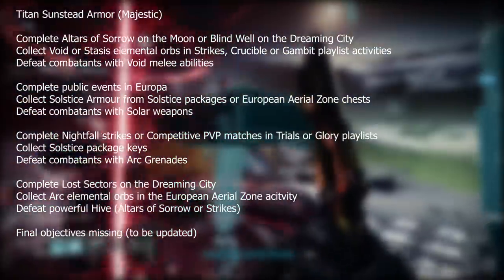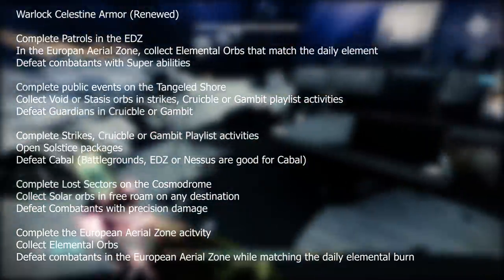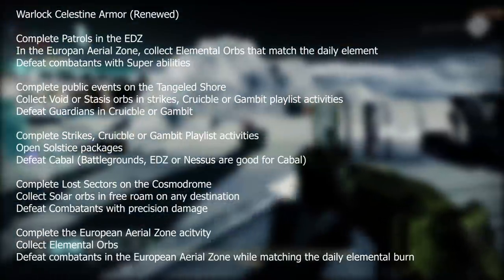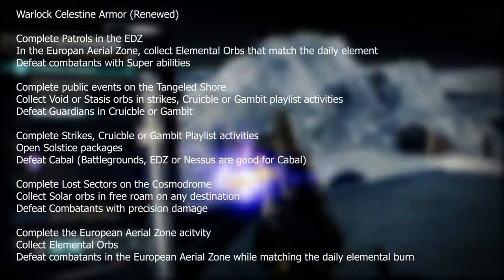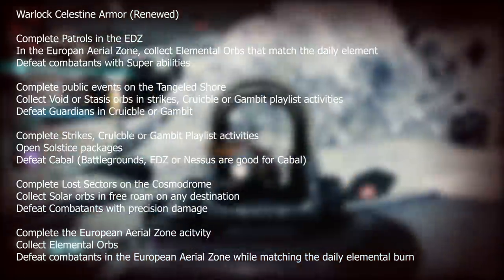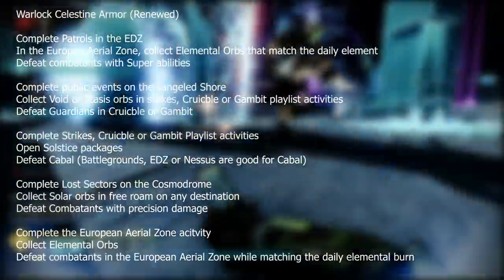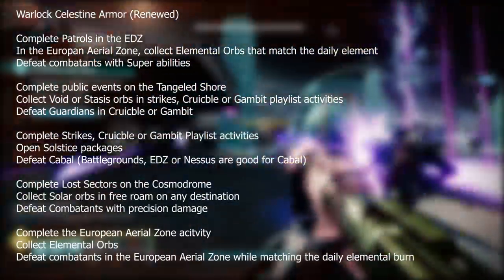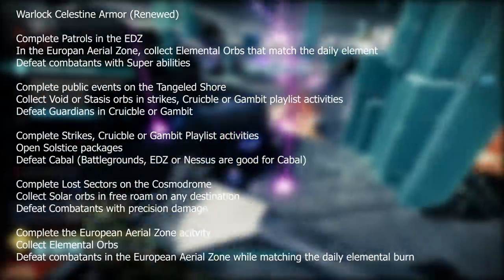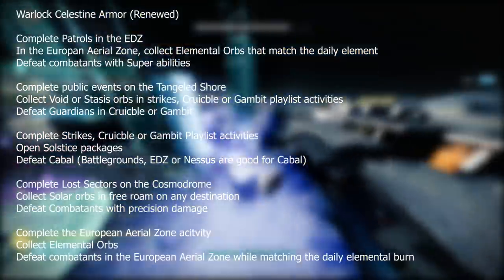Next let's check out the Warlock. We've got the Warlock Celestine Armor — Renewed — the blue set. First, complete patrols in the EDZ and in the European Aerial Zone, collect elemental orbs that match the daily element, and defeat combatants with super abilities. Complete public events on the Tangled Shore, collect void or stasis orbs in strikes, Crucible, or Gambit playlist activities, then defeat guardians in Crucible or Gambit. Complete strikes, Crucible, or Gambit playlist activities, open solstice packages, and defeat Cabal — I'd go to the EDZ, Nessus, or even Battlegrounds, which is really good for Cabal. Then complete lost sectors on the Cosmodrome, collect solar orbs in free roam on any destination, and defeat combatants with precision damage.